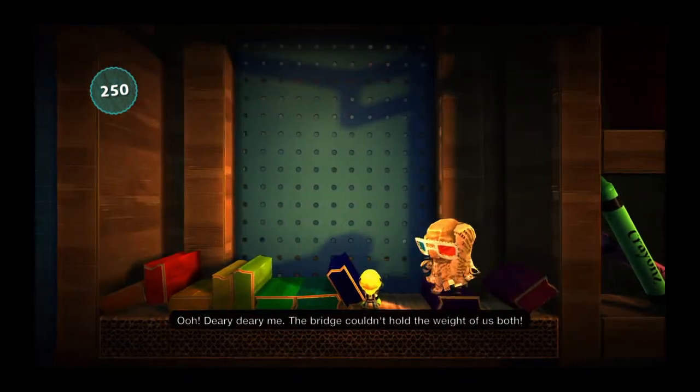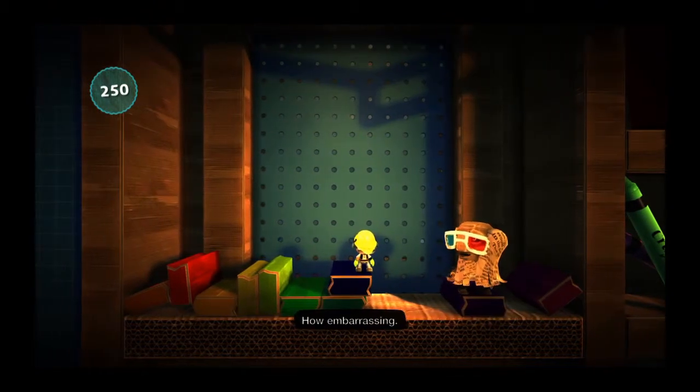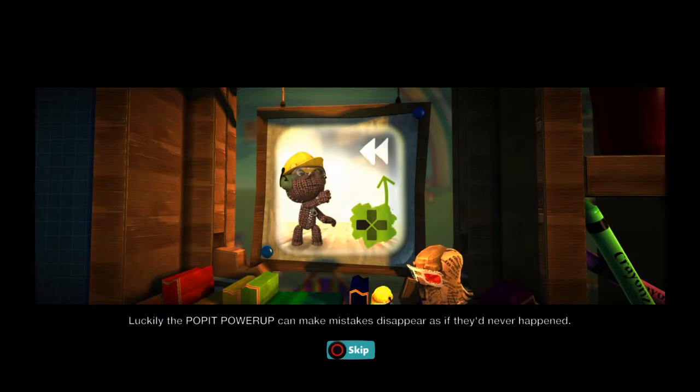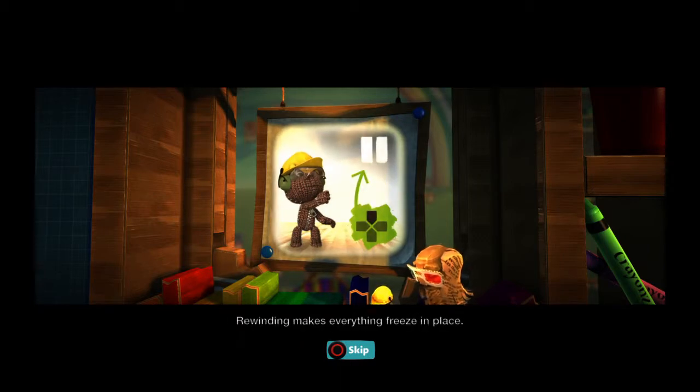The bridge couldn't hold the weight of us both. How embarrassing. Luckily, the Poppet Power-Up can make mistakes disappear as if they'd never happened. It's true. Press the left button to rewind. Rewinding makes everything freeze in place. This is called pause mode. You can unpause by pressing the up button.